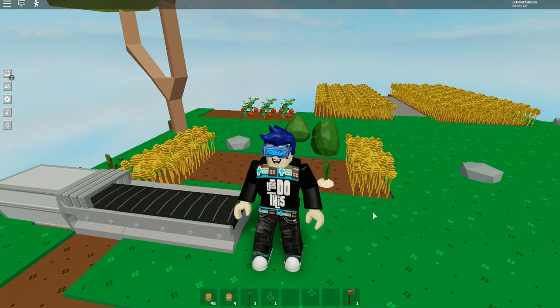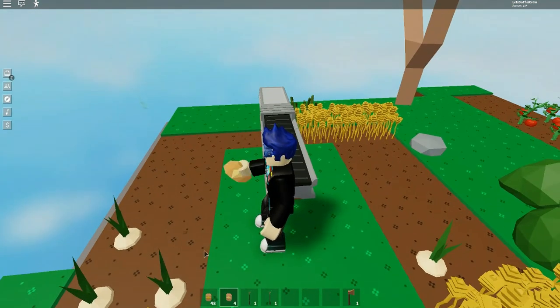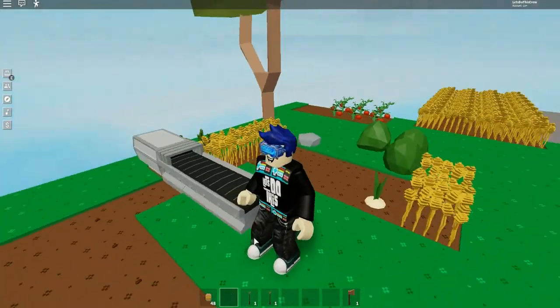First we're going to talk about the onion totem, but before I do let's plant those onion seeds. It doesn't really matter where you put the onion seeds as long as it's close to where the totem is going to be. What the totem is going to do is harvest these onions for you.